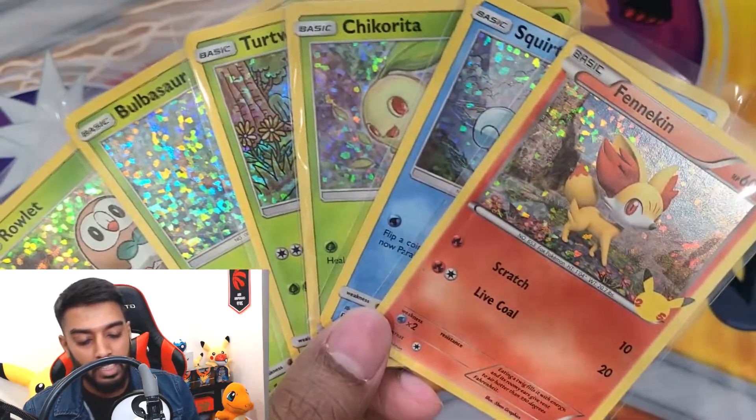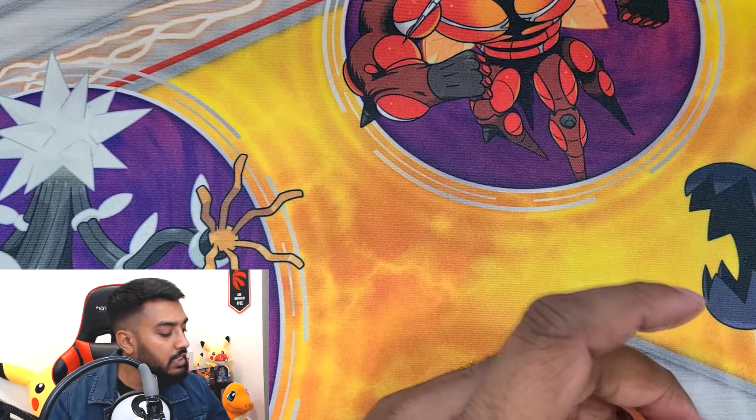Now let me get to the giveaway. I'll be giving away five of these unopened packs to five lucky subscribers. All you gotta do is join the Trainer Syn nation — hit that subscribe button, hit the like button, and leave a comment below. On the Trainer Syn channel we're all about positivity, so leave a comment on what you're grateful for. I know there's so much going on in the world right now and everyone's stuck at home, but let's spread positivity and put good vibes out there. I'm gonna choose five random comments and get in touch to work out the mailing.